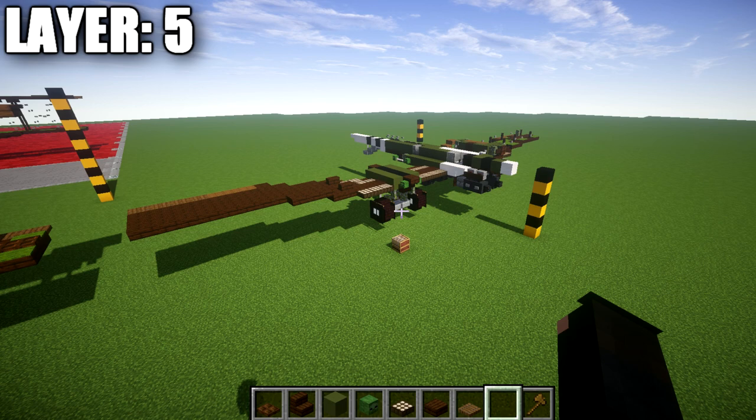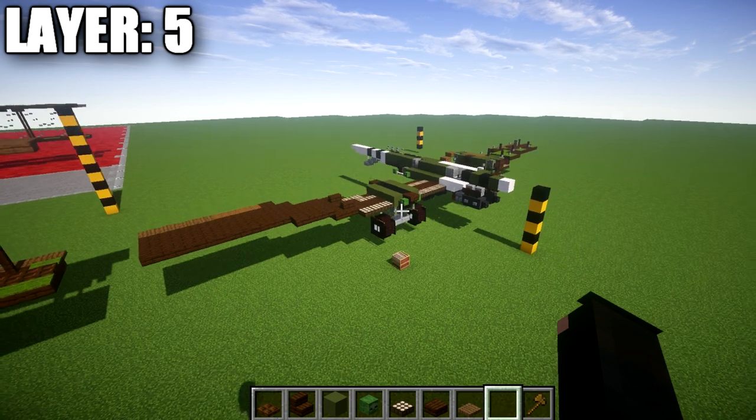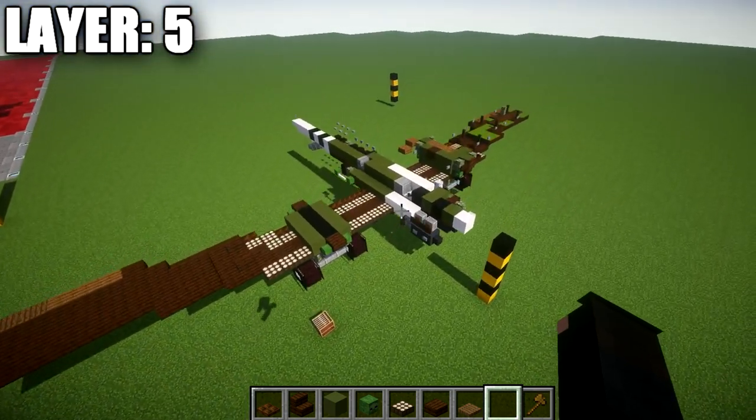Moving into layer five — we have a lot going on, so pay close attention. We're also using barrier blocks in this layer. If you don't have access to barrier blocks, you'll need to find a substitute. I recommend iron bars, though they can be clunky. I definitely recommend using barrier blocks with button techniques for the cables running between the braces. Do the best you can with what you have.